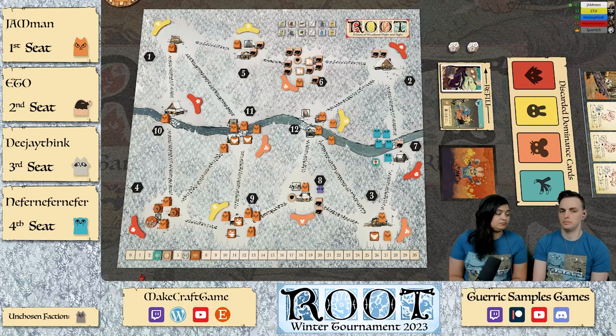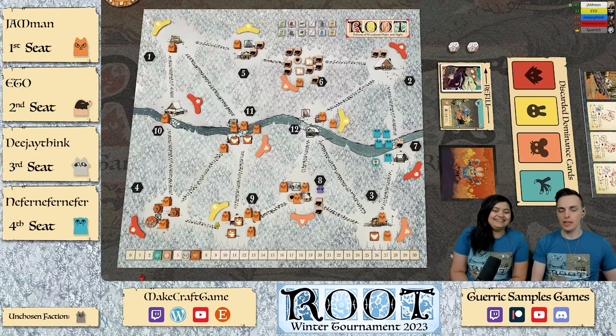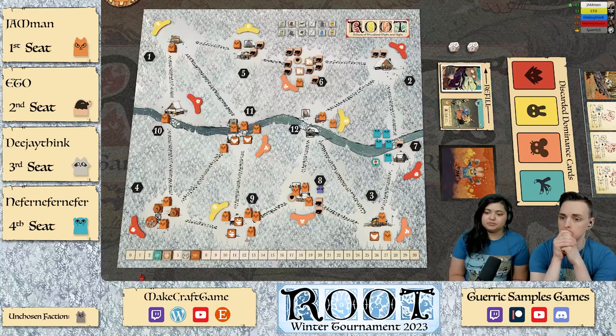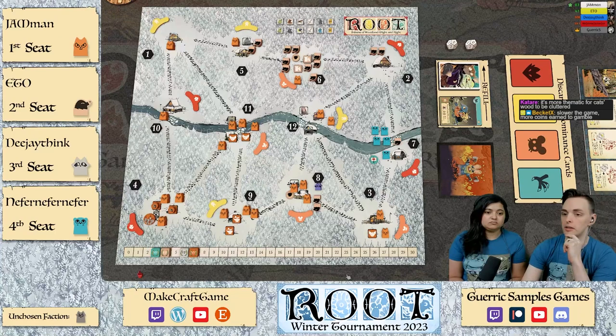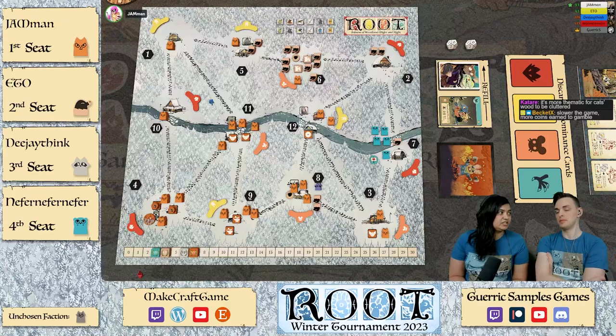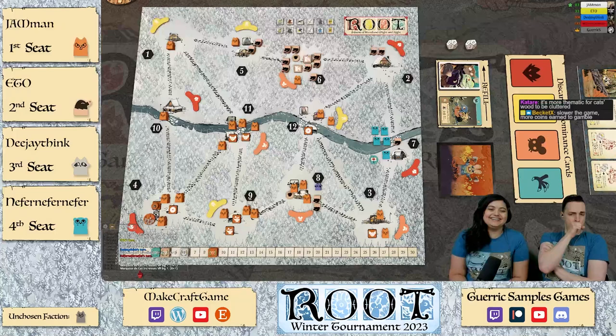So you have four wood on the board — I'm never a fan of stacking wood that way but I get it. It definitely keeps it less cluttered. Doing a march — march one. Crafting is an action for Cats? No, but you do it effectively at the start of daylight. We're choosing not to craft those coins. Getting our third sawmill out — which is good — in clearing 12. I had a feeling that's where we wanted to go.